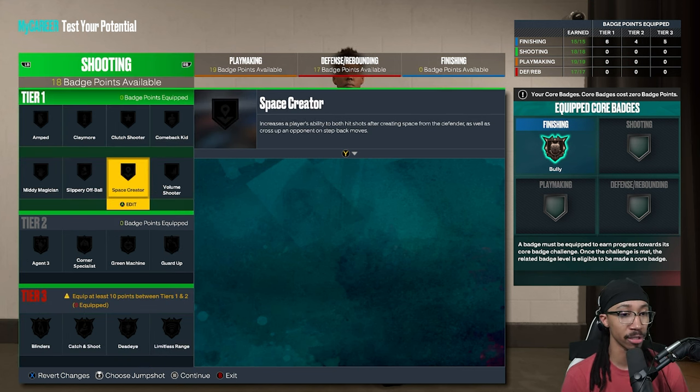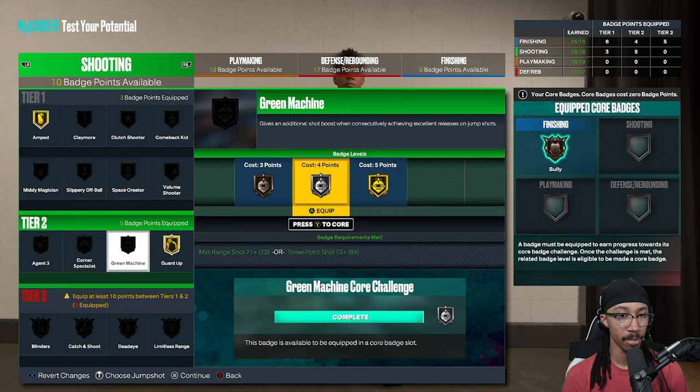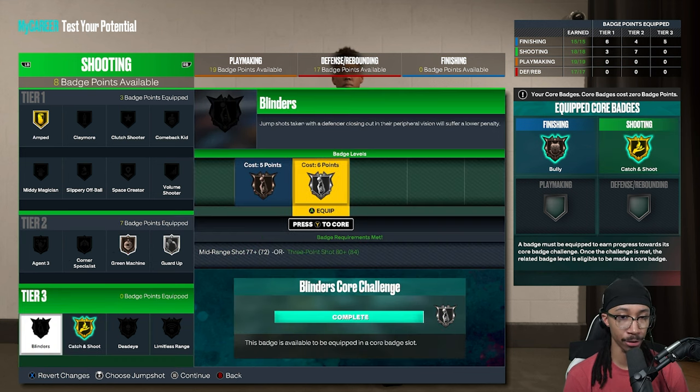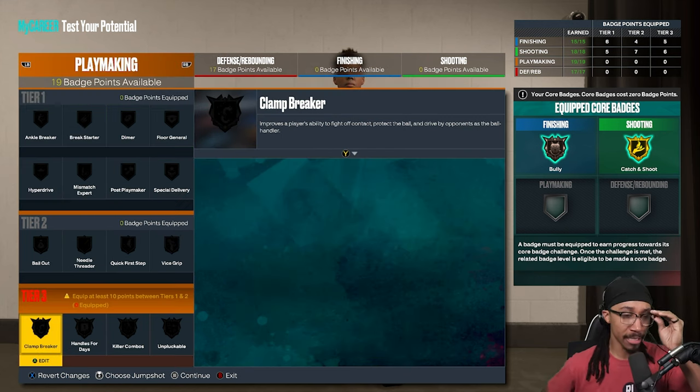For shooting, here's what you'll want: amped, guard up, and green machine. Core that catch and shoot badge. Blinders. I've got two badge points to use for knocking down perimeter shots when spot-up waiting patiently — that's exactly what a hash lock will do, so I'm adding claymore onto it.